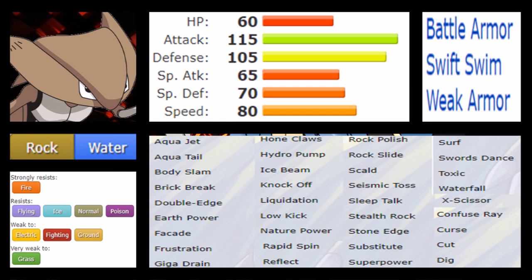Kabutops' typing — Rock and Water — is both good and bad depending on the situation. You get a lot of broad shared resistances: Fire, Flying, Ice, Normal, and Poison. But you're weak to Electric, Fighting, Ground, and Grass, which are all very common types. That said, it's not necessarily a huge deal since Kabutops isn't really made to take hits anyway.